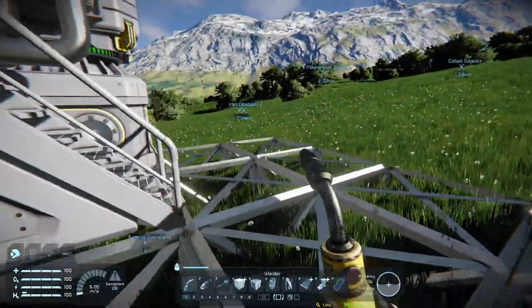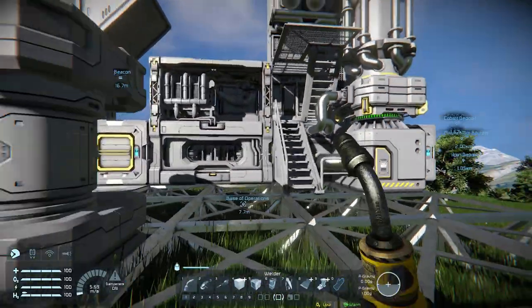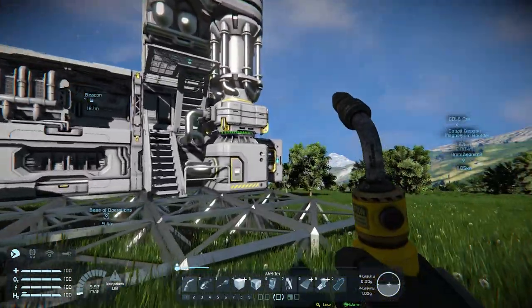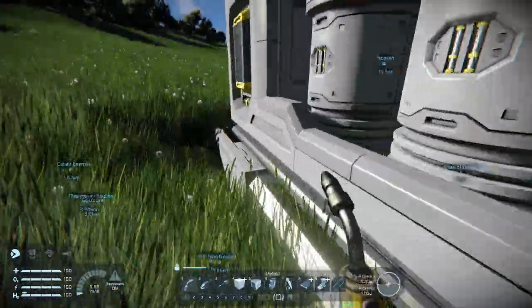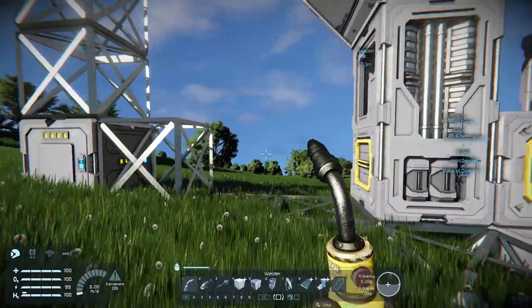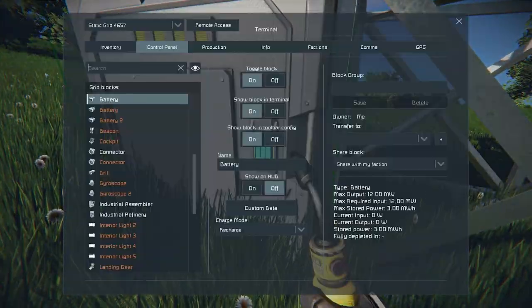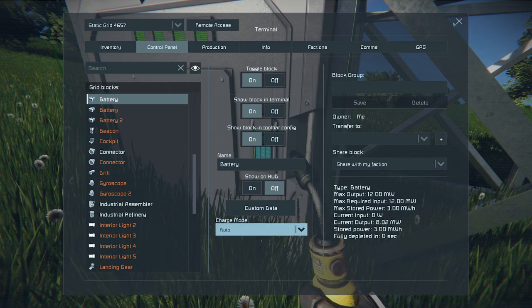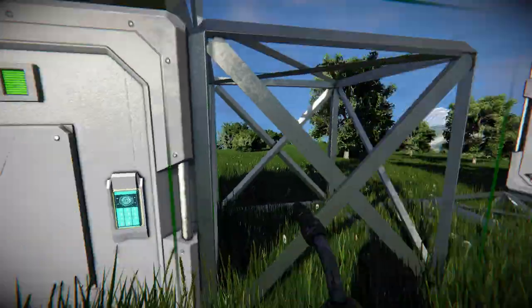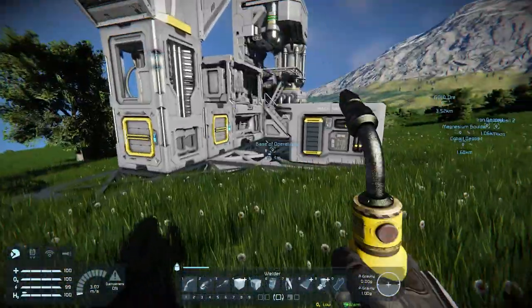We got ourselves some ice, and we're now set up with a whole base — an extra container which we can delete if we want to, as we now have one on the side. Look at this battery — I think we can actually put this on automatic now, which will recharge our ship much quicker.